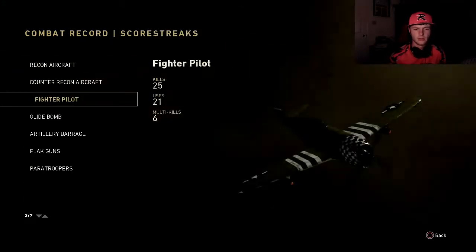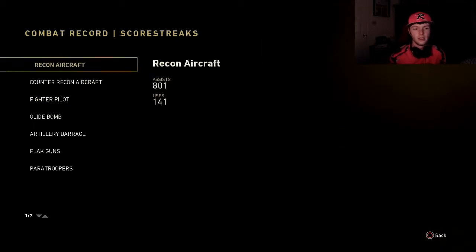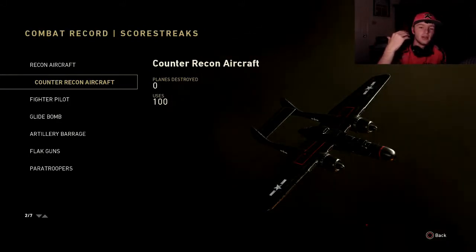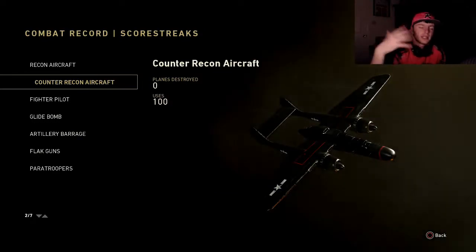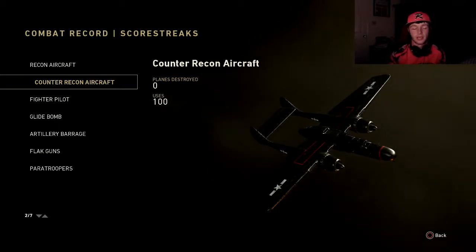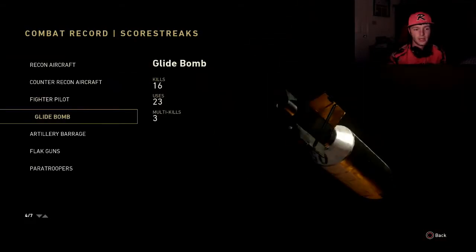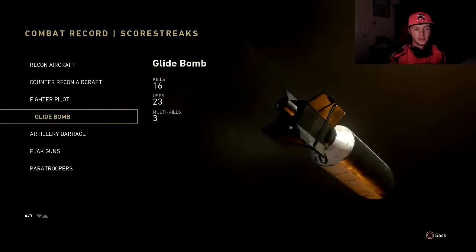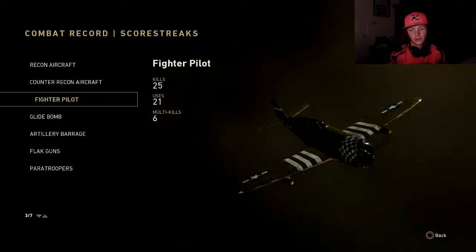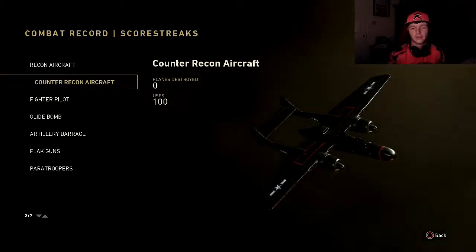My best scorestreak right now is the fighter pilot — it gets maybe one, two, or three kills if you're lucky and they're all out together. I thought the counter recon aircraft was a counter UAV, but it actually destroys anything the enemy team calls in — pretty much like an EMP but not blinding the radar. I also use the recon aircraft and the glide bomb. The streaks in this game are very weak; they need to buff them so you can actually get kills with them.